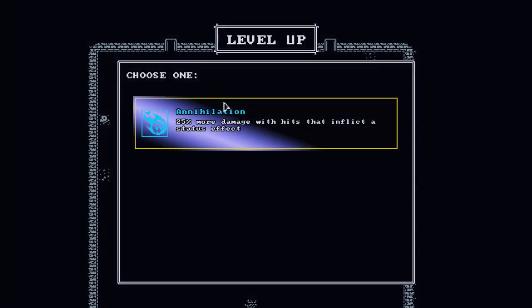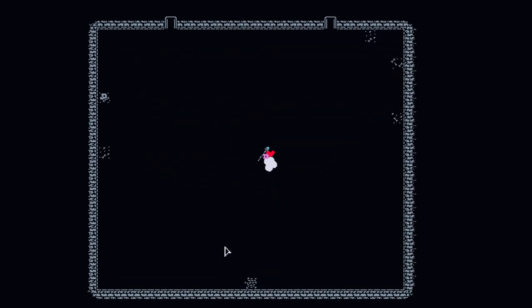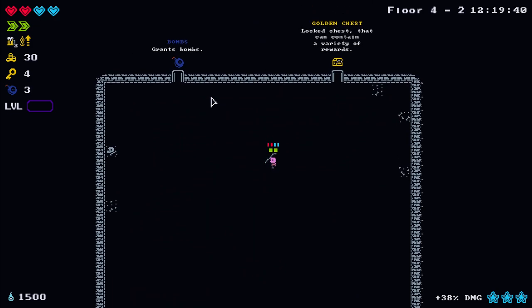Another level up! We have 25% more damage with hits that inflict status effects, 8% more damage dealt per soul heart you have but maximum health is then zero, and no potion effects are permanent - that's actually really really strong. We need to look out for some potion rooms now.